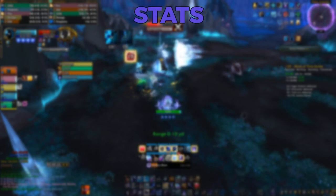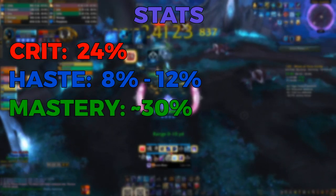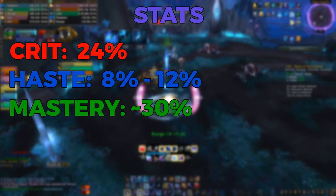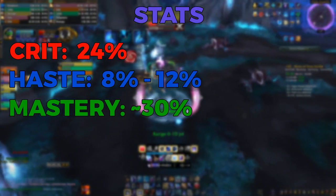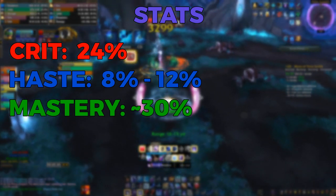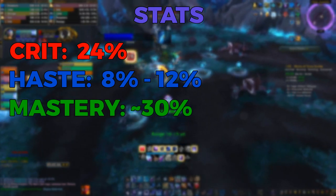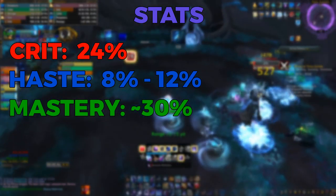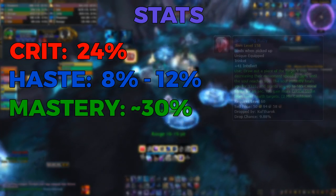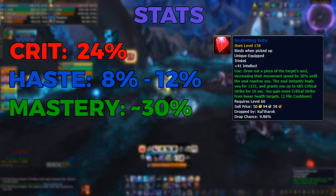Now let's talk about stats. These are more or less the stat allocations I would recommend. Since a lot of our damage is bursty and compressed into an 8-second window, we need a decent amount of crit to ensure we can maximize the damage done in that window. The difference between an Arcane Mage that crits and one that doesn't is massive — it has a lot of variance in DPS between pulls. This is why you'll see a lot of Arcane Mages running Soul Letting Ruby, as it can give you a total of 40-50% crit in your most important burn windows.